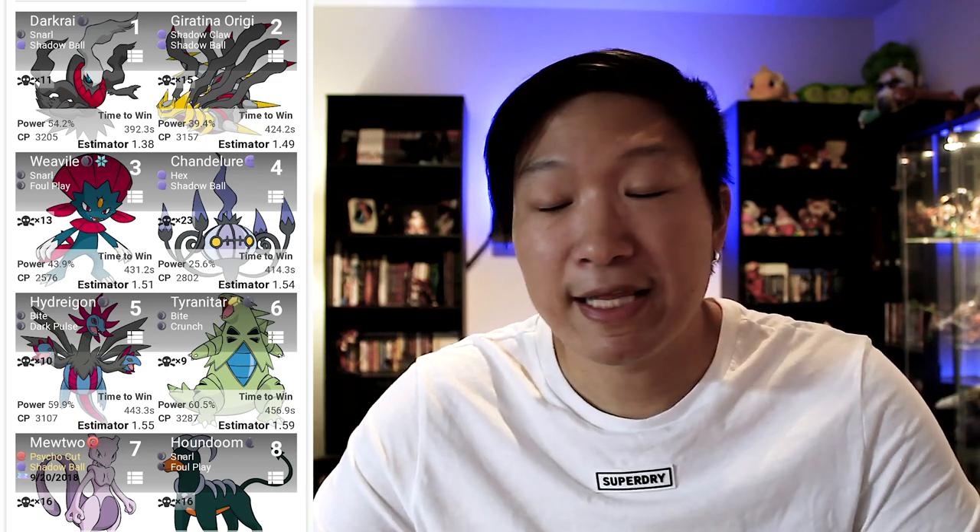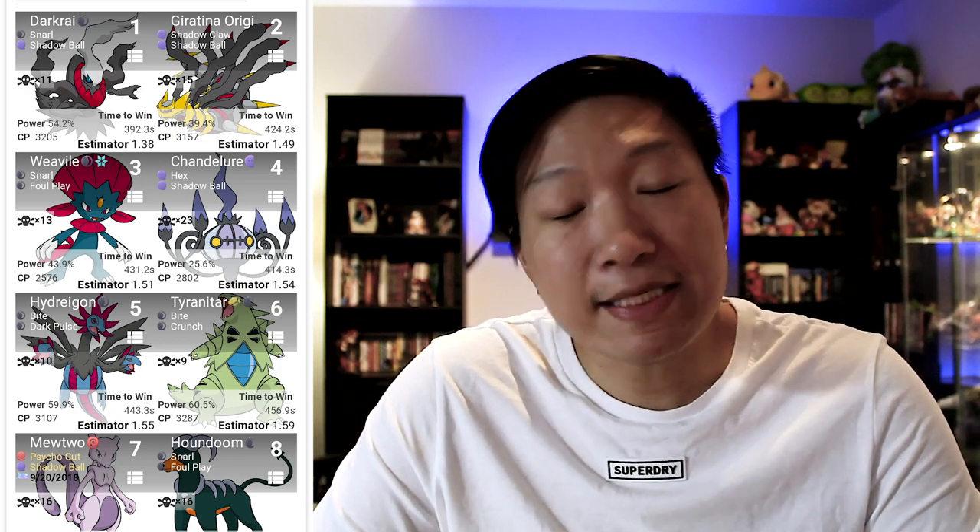Other dark types that are really strong against normal form Deoxys include Tyranitar with Bite and Crunch. That's definitely going to be a powerhouse against this Pokemon. Deoxys tends to have some electric type moves, and Tyranitar is resistant to those moves, so it actually has a really high TDO. Another really strong dark type is Weavile. It is a glass cannon when it comes to dark types, and it's going to dish out a ton of damage against this boss.